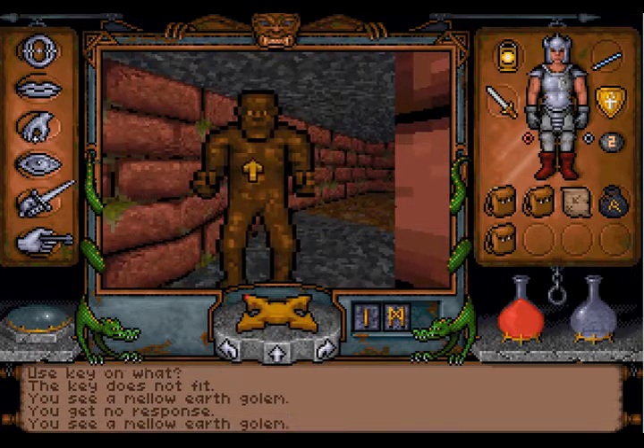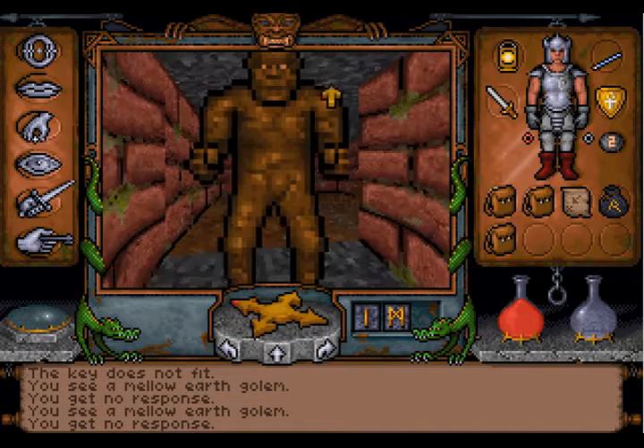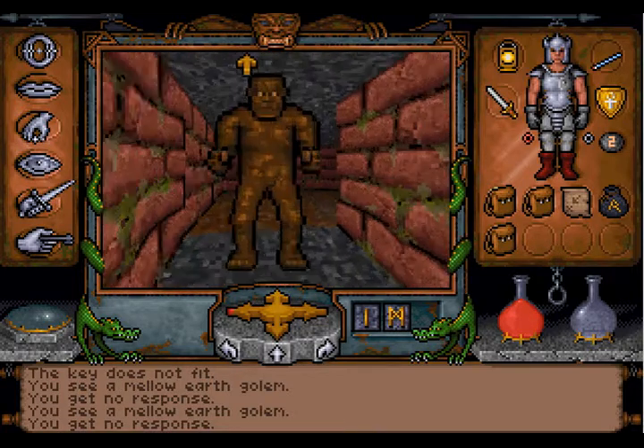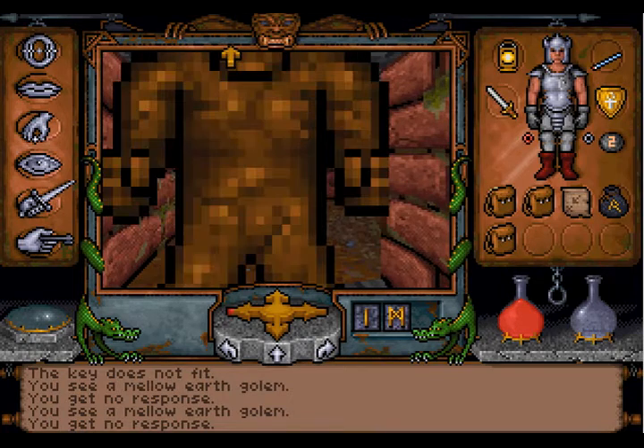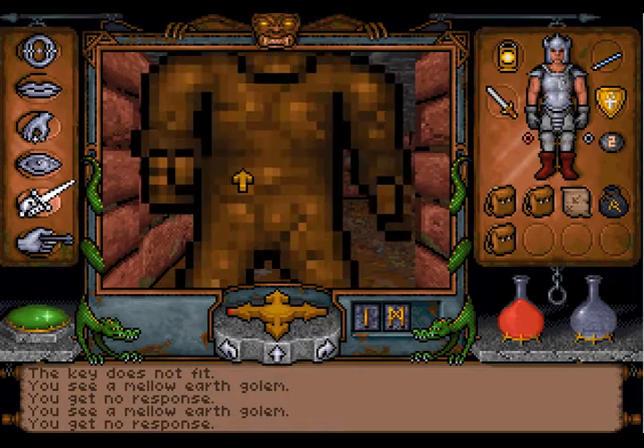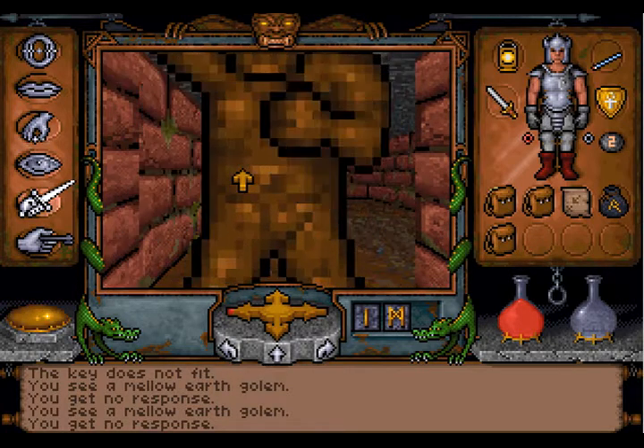There's a golem — a mellow earth golem. He's just mellow. Move your ass, he's in my way. He's not going to move. So kill him. Sorry my friend. I know you're not evil, but you're in the way. And that's almost as bad as being evil.